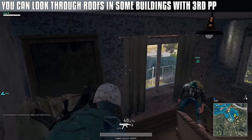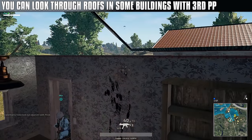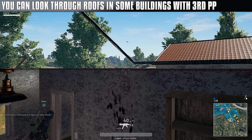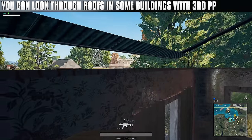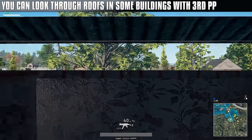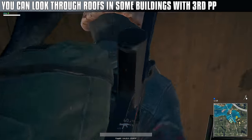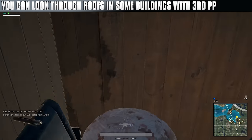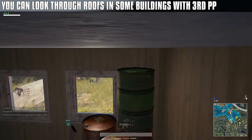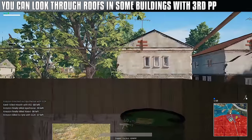Players can currently use the third-person perspective to look through rooftops of various buildings. This can be used to gain information regarding other player positions. This one is in heavy need of being fixed - as you can see, I can spot crucial places in the water town. In this other building in the water town too, if you crouch-jump up on the barrel and go to the little ledge on this shelf, now I can see through the roof again.